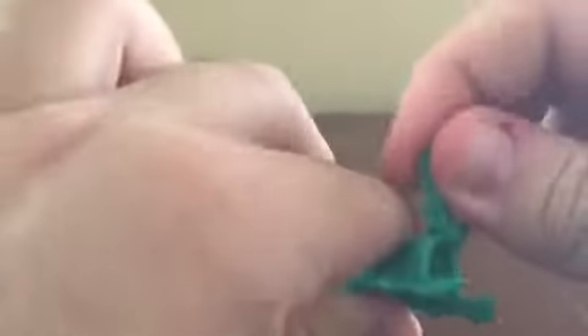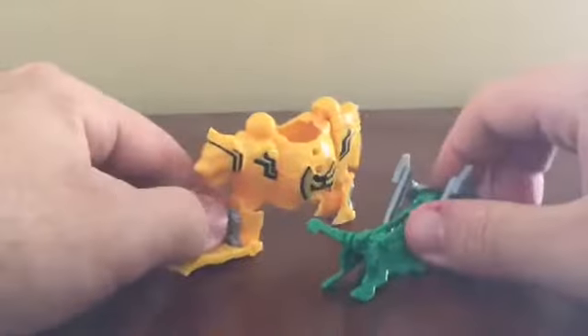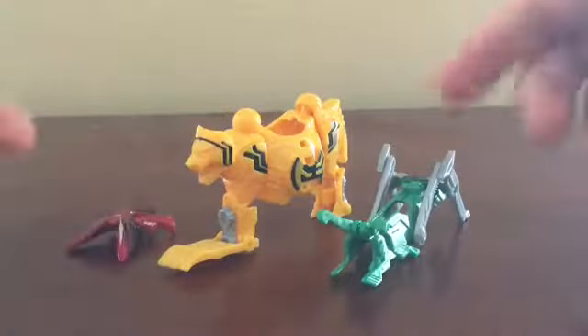There's not much articulation other than the little antennae — grasshoppers do move their antennae, so they can go back and forward. That's much all they can do on their own. But when we bring Kamen Rider Geo in, that's where this becomes a bit more fun.